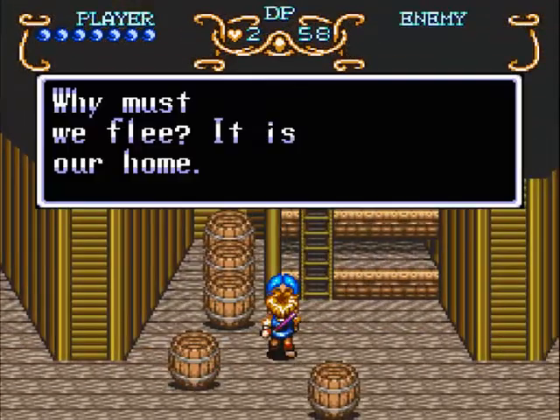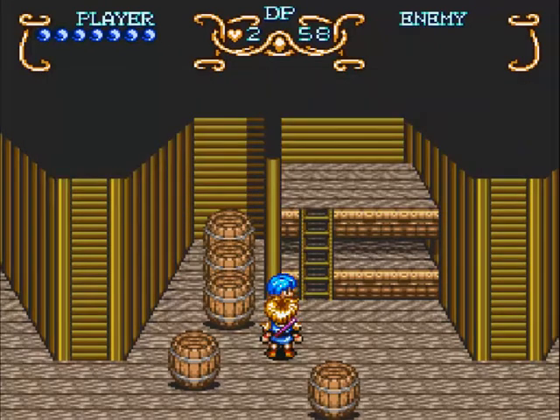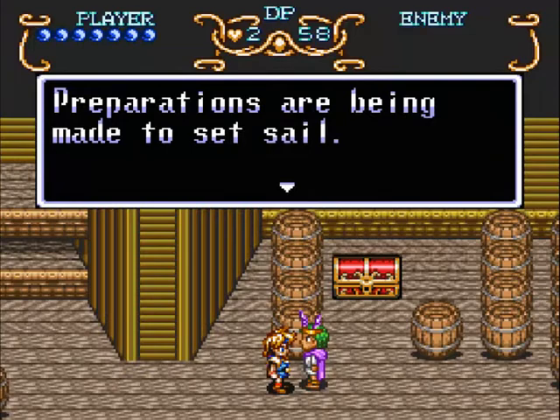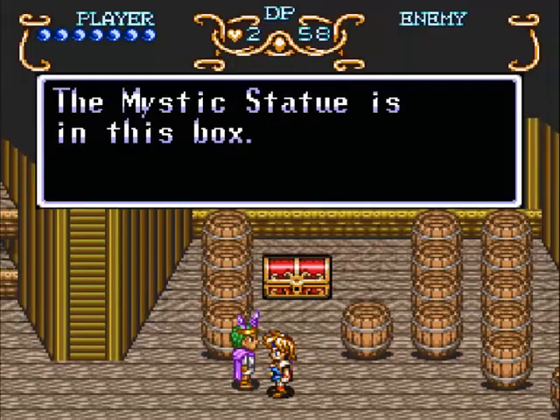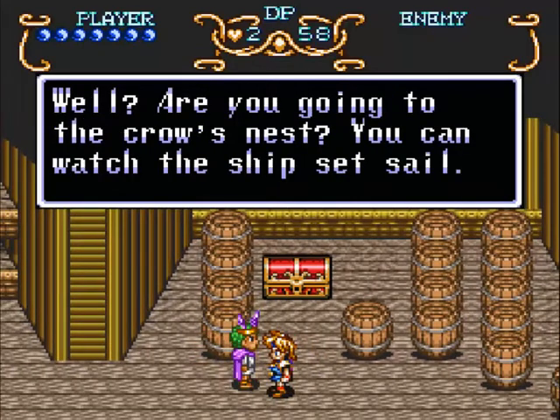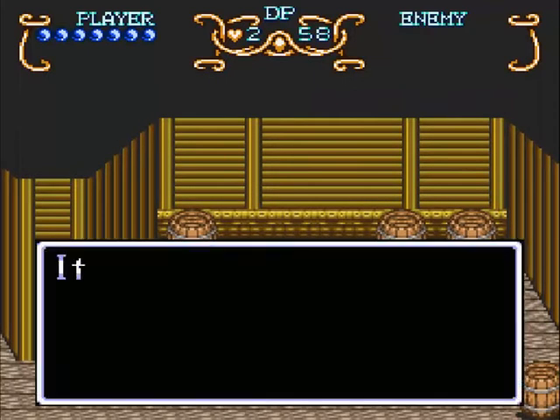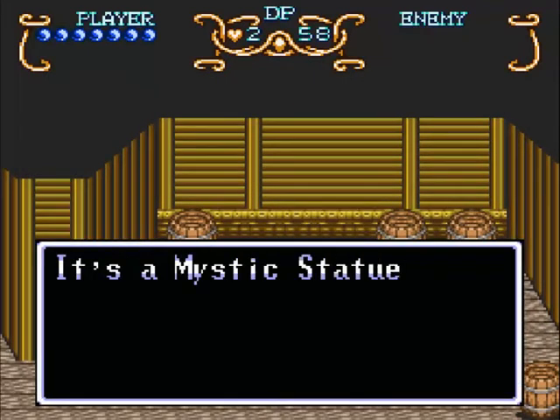And pop down here, talk to you. You can watch the ship set sail from the crow's nest — it's the only implication of where you're supposed to go next. I don't know why. We get the mystic statue.